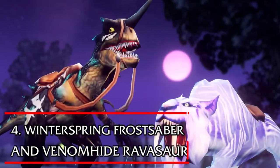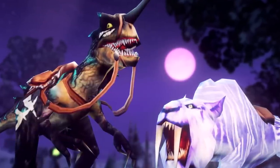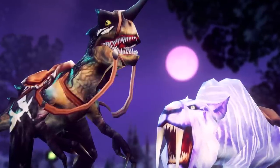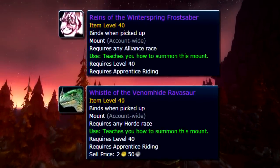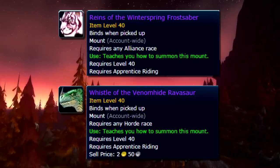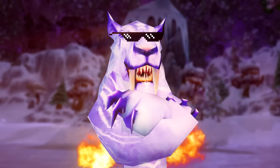Number 4: the Winterspring Frostsaber and the Venomhide Ravasaur. Both of these mounts are obtained by doing 20 days of dailies. The Frostsaber is the Alliance version and the Ravasaur is the Horde version. If you do one or the other you'll be rewarded with the other one as well — for example, if you obtain the Winterspring Frostsaber, all your Horde characters will automatically obtain the Venomhide Ravasaur and vice versa. Without a doubt the easier one to do is the Winterspring Frostsaber.